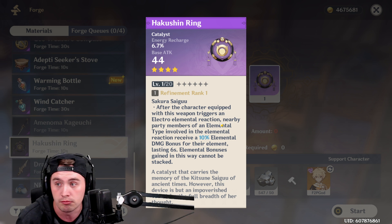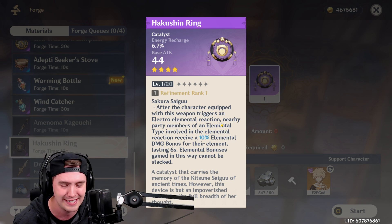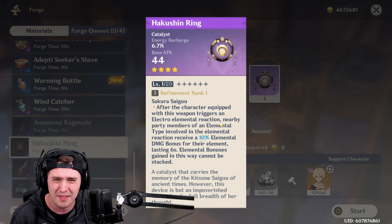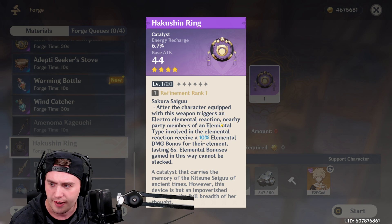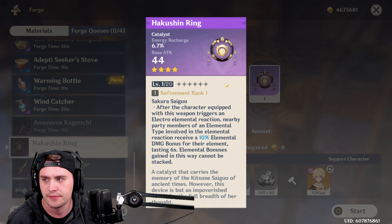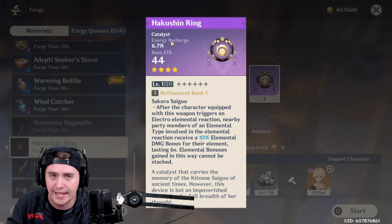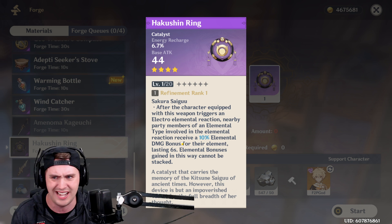Maybe I could use Lisa for sure. Maybe I could use Lisa. And am I going to use Lisa? I don't know about that. There is the potential of using this on a main DPS type character — you could use this on a Mona, if you had maybe C1 or C2, I think it's C2, that makes her more of a main DPS. But on a lot of characters that are going to be using a catalyst and want Energy Recharge, I want them to be swapping, doing their abilities, getting off, and going to my main DPS. I don't want them staying on the field trying to do damage, which is kind of counterproductive.